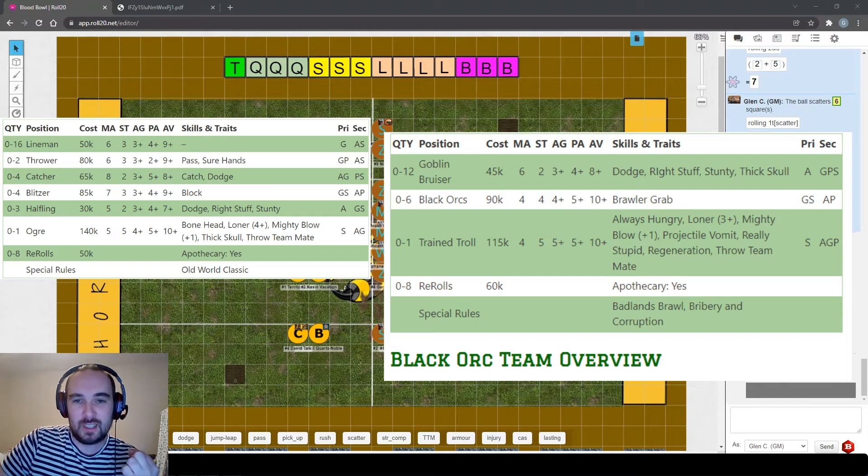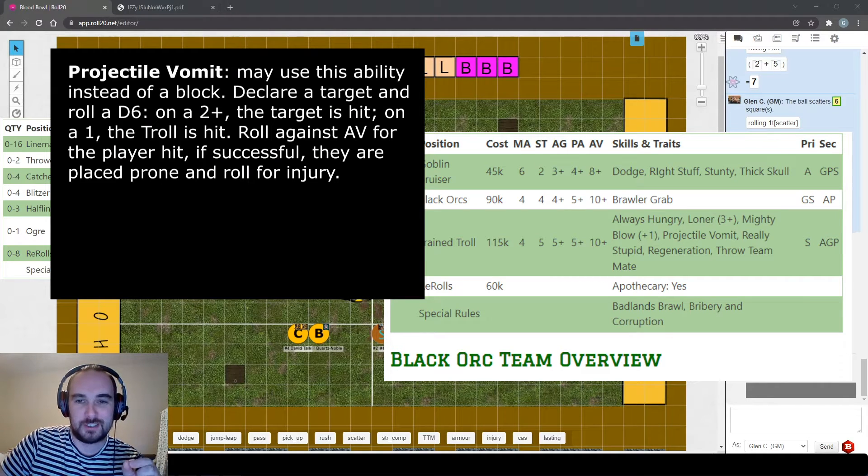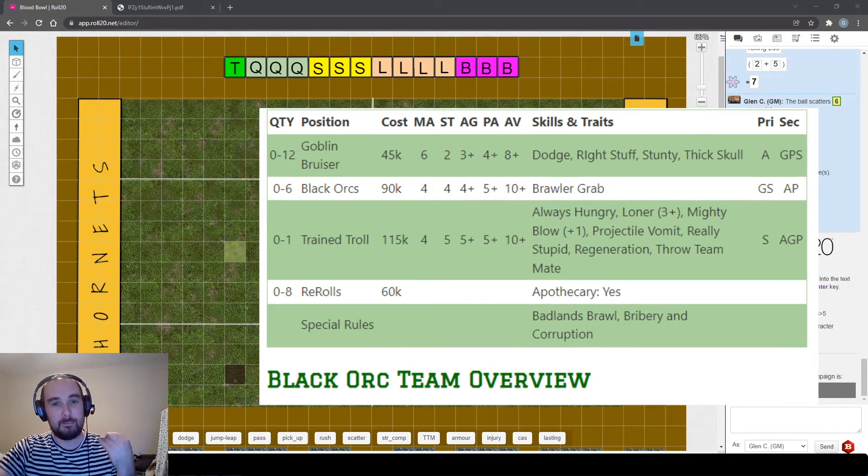The troll has one more trait called projectile vomit, which is new for this edition. Instead of blocking, you can activate the troll and vomit on an opponent: choose a target, roll a d6, on a two plus you hit the target, on a one the troll vomits on itself. Whoever is hit risks injury - you roll an armour roll and if it gets through, the player goes prone and the opponent makes an injury roll. If the troll injures itself, there's no turnover unless it was holding the ball.